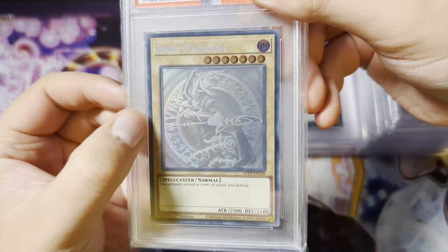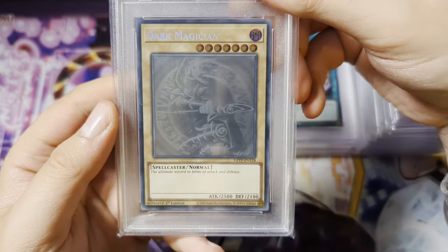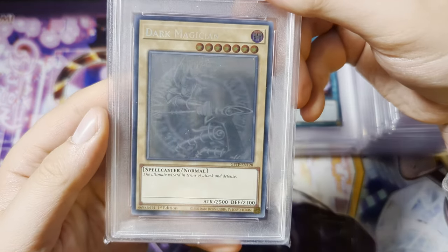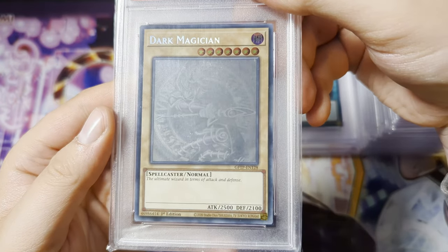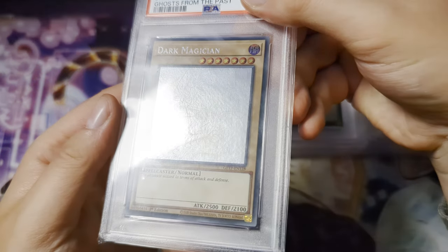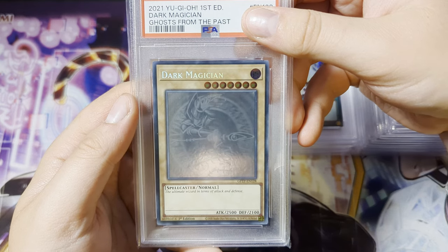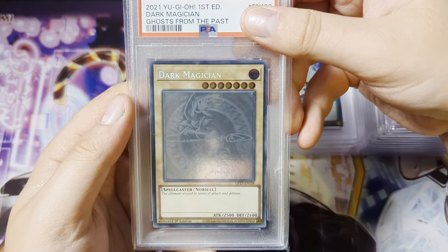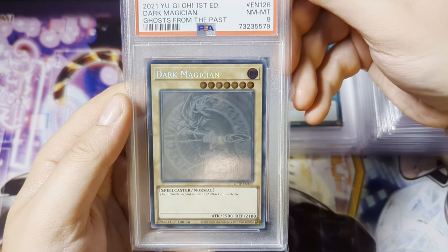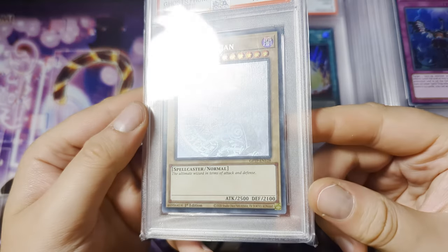My brother told me I got above a 7, so I'm going to say an 8, if I'm completely honest. But this would have been a mad card to get a Gem Mint 10. I think it's like an 8 — I'd push it to a 9, but definitely not a 10. Goes from the Past, Dark Magician Ghost Rare First Edition. We got an 8 — Near Mint to Mint 8. I will take that, to be fairly honest.